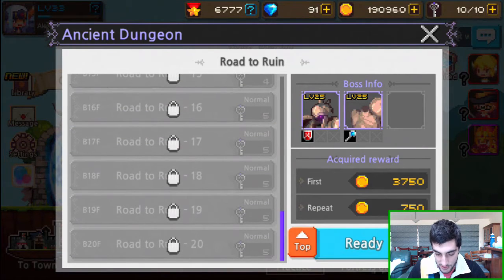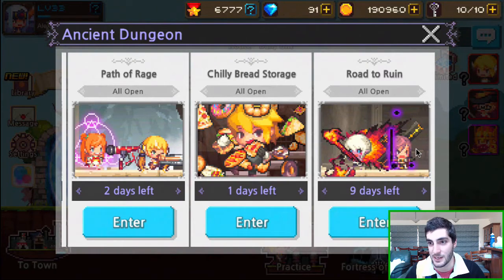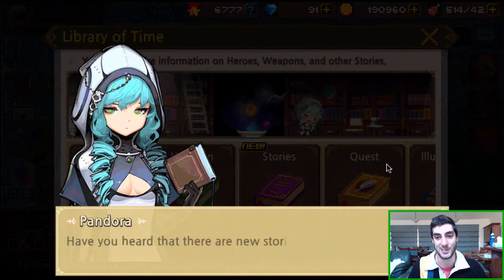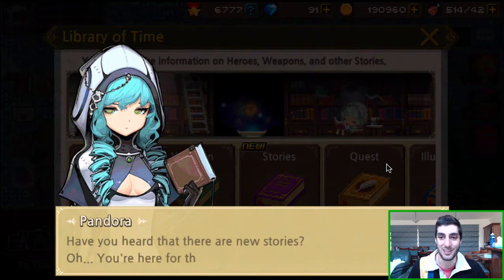There are some new legendaries and they look really sick. You can see two of them here — there's an archer, and I think that was a hunter... no, it's a priest. That's a really cool archer. Let's go check it out in the tome — it's gonna say the library.